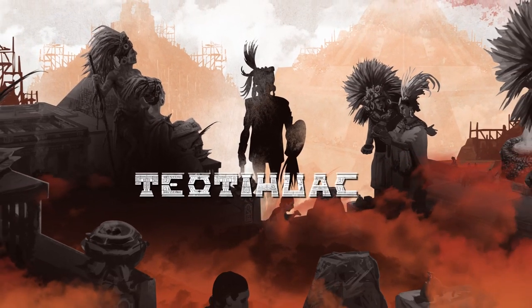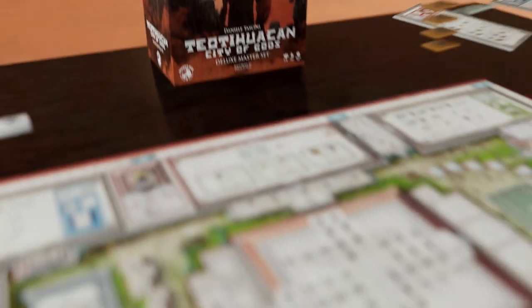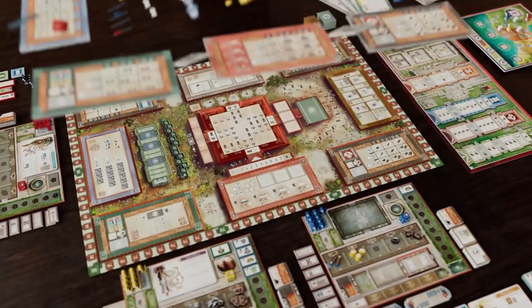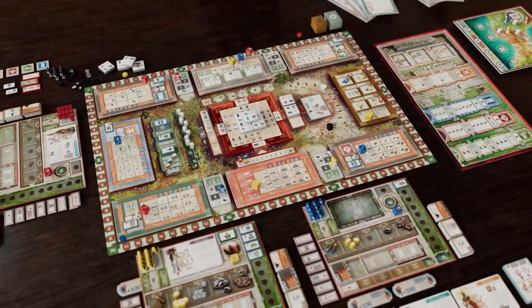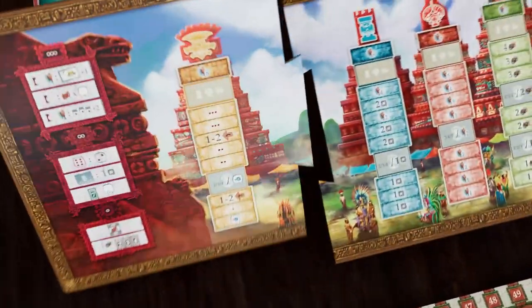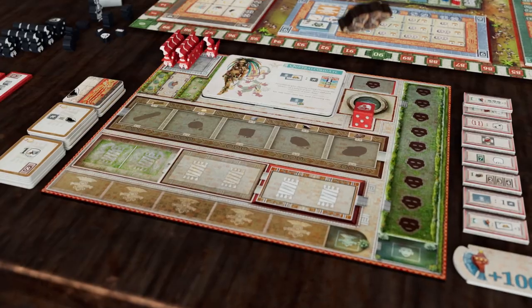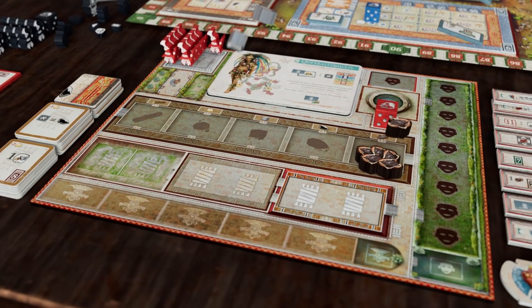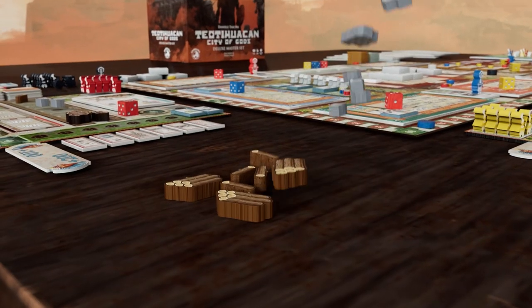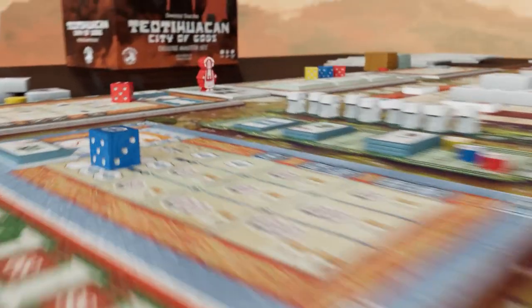Teotihuacan: City of Gods comes to your tables as never seen before, with the new epic box with a plastic insert for all the new and old content. Refreshed graphic design and new art on a double-sided mainboard. Temple board and sideboards got updated graphic design and new art too. Brand new player boards to keep all your resources, techs, and masks — resources with custom shapes and hit prints, as well as bigger, chunkier, engraved custom dice.